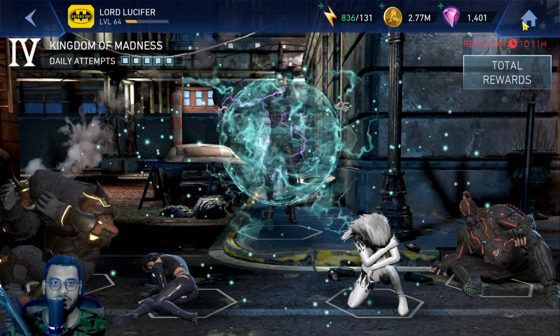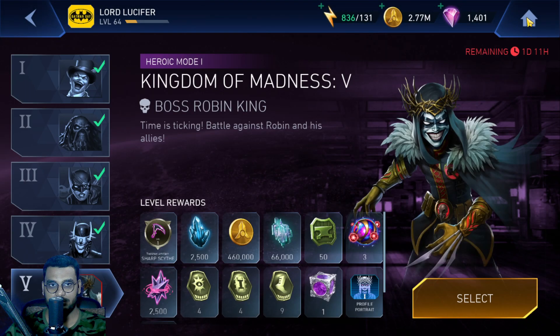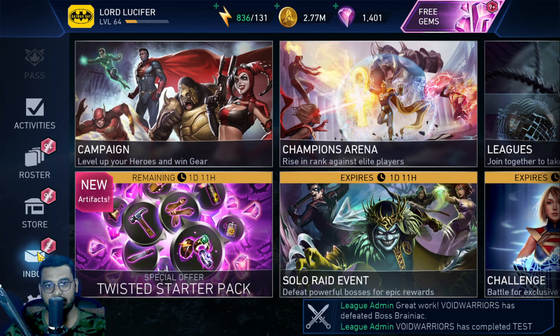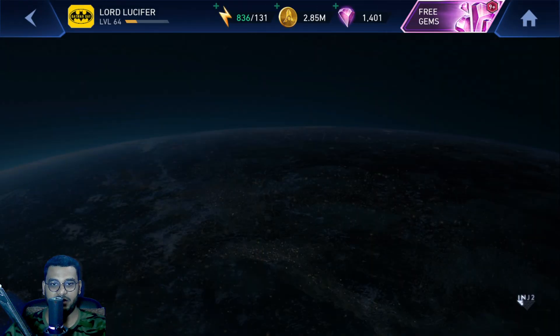Alright guys, time to take a look at what rewards we are getting today. This is Heroic 1, and I'm not exactly sure if I can finish off Robin King as well on this account — there's just one day left, so it's highly unlikely we're going to defeat Robin King. Multiverse Batwoman — not what I was looking for.